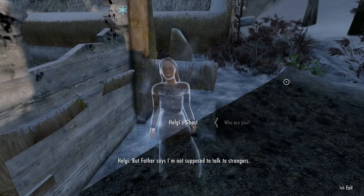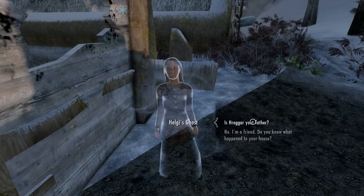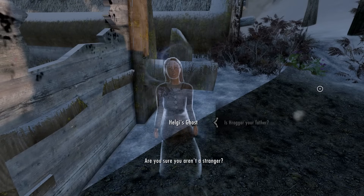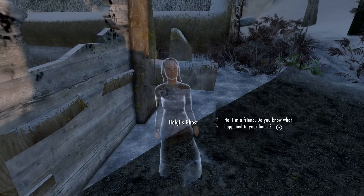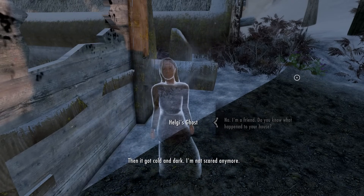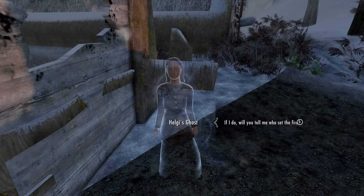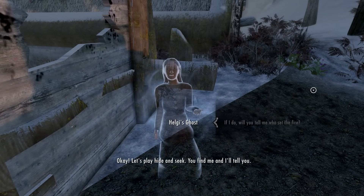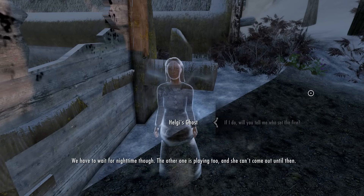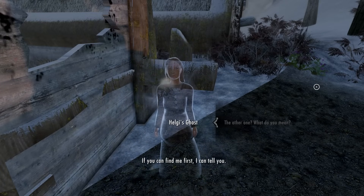We encounter a ghost child near Hrogar's house. She says her father told her not to talk to strangers, but asks if we know him — he made her favourite dolly. She tells us the smoke woke her up, she was hot and scared, hid, then it got cold and dark. She's not scared anymore but she's lonely. We propose a deal: if she'll tell us who set the fire, we'll play hide and seek. She agrees, but we have to wait for nighttime — 'the other one is playing too, and she can't come out until then.'